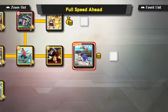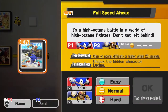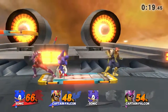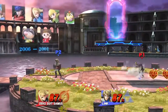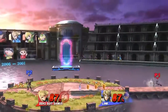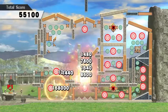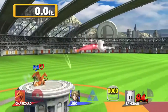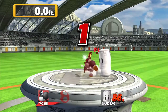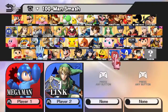Returning from Brawl are also Events, All-Star Mode, and Stadium Games. In Events, players fight under set conditions to earn unlockables. All-Star has you fighting against the entire roster in a one-stock survival with some items to help along the way. Stadium Games consists of mini-games such as fighting a horde of enemies, destroying the environment by hitting a ticking time bomb into it, and the Home Run Contest where players compete to see who can knock Mr. Sandbag the furthest. All of these modes can be played solo and, with the exception of Special Orders, also in co-op or with a group.